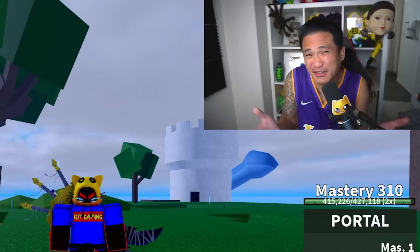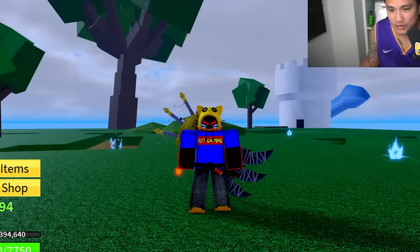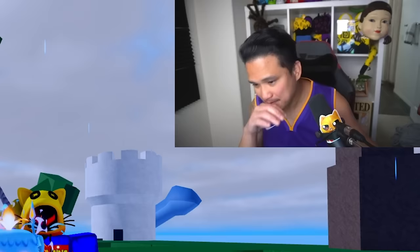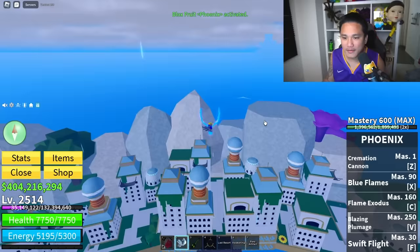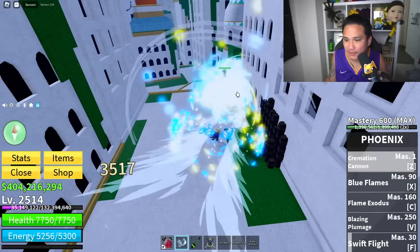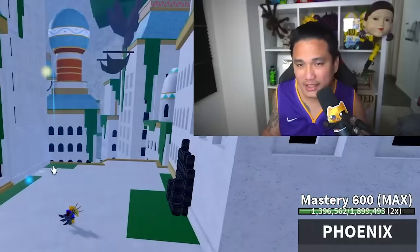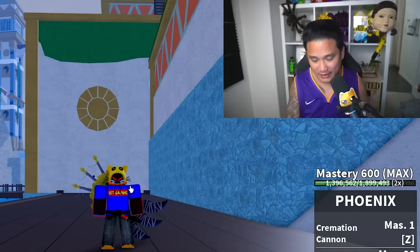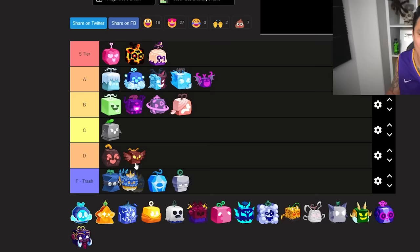The next one is a utility or support fruit — the Phoenix fruit. Look how cute this fruit is. Trading value is a little bit low because they nerfed the Phoenix fruit. Is it good for grinding? Nope — you only have two damage skills: Cremation Cannon and Flame Exodus. Your other moves are escape and flight. As of now the only good thing about this fruit is that it looks really cute, so we're putting this at letter C.